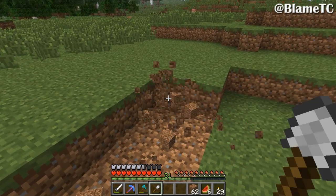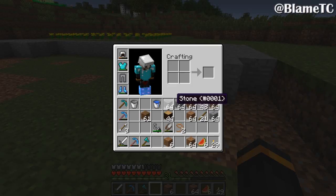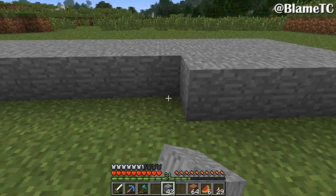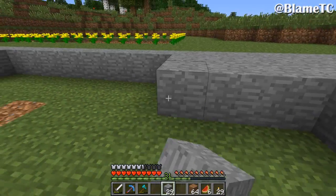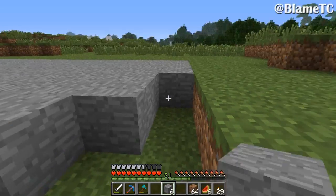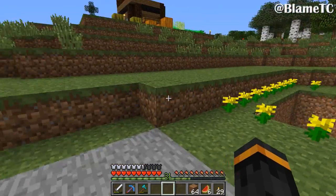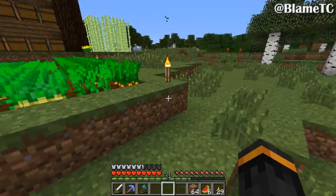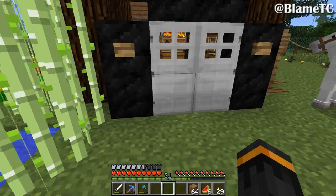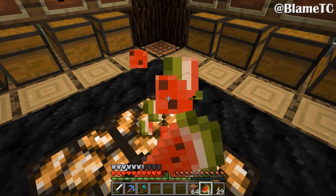I actually made a really nice double blaze spawner at my old base. There were two, and apparently Etho had spent a good amount of time looking for a double blaze spawner - and I found one within a few minutes, right next to my base. I used a piston system to move them all into one spot, then throw a poison potion and an instant damage potion and you could kill 500 or more at once. You'd get tons of experience and more blaze rods than I knew what to do with.